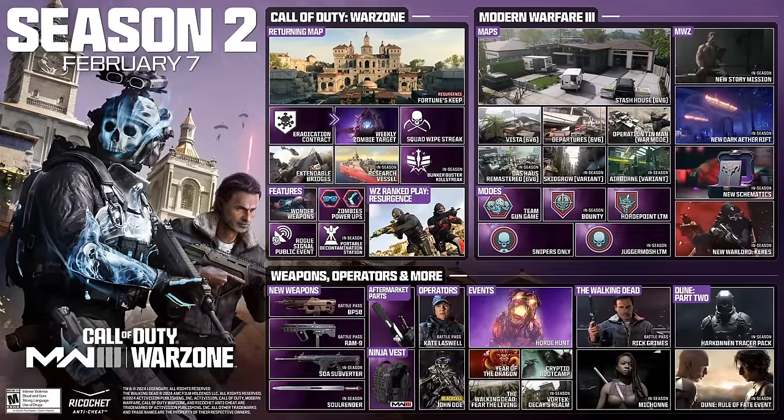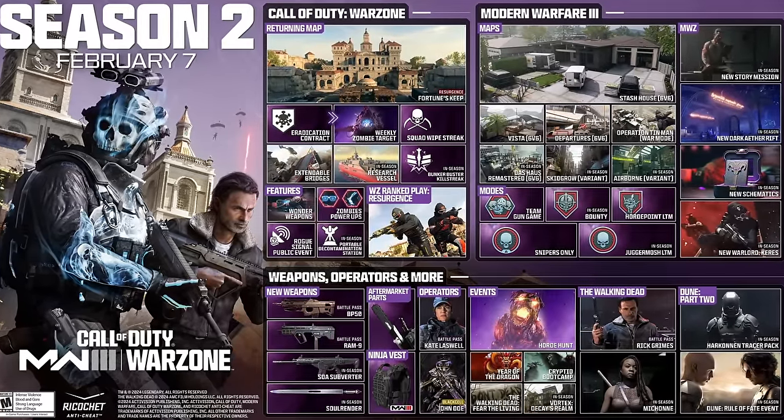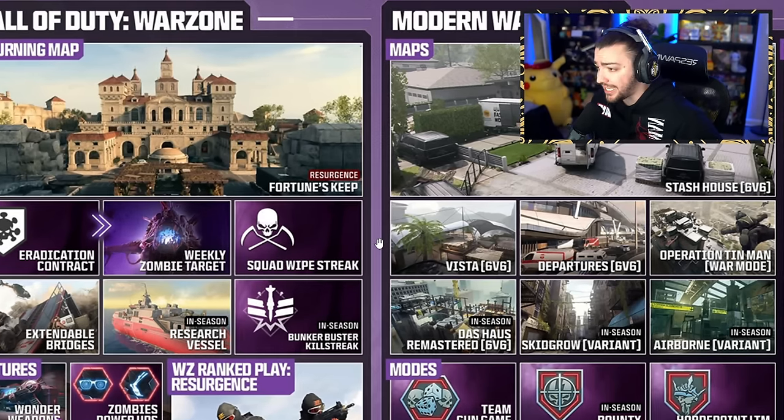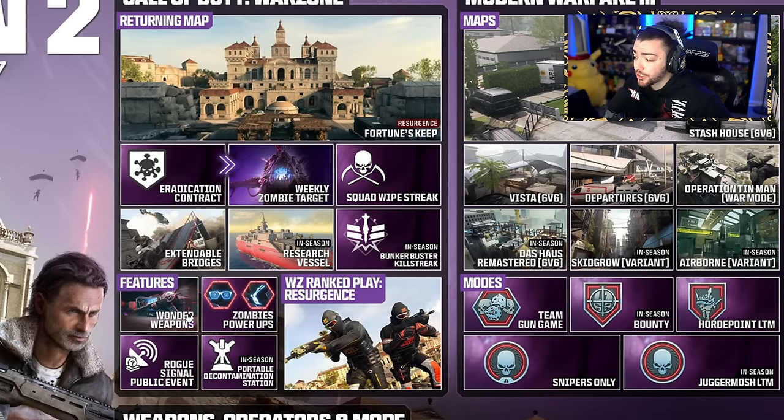On your screen is the Season 2 roadmap starting February 7th. Starting out with the Warzone content: the return of Fortune's Keep — we haven't seen this map since Vanguard. New contracts, a weekly zombie target, squad wipe streak, and I believe some new areas in the Fortune's Keep map as well. Features include wonder weapons, zombies power-ups, signal public event, and portable decontamination station. There are going to be wonder weapons now in Warzone — that's kind of crazy. And we are going to be getting Resurgence ranked play for Warzone.